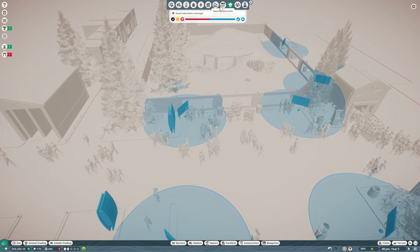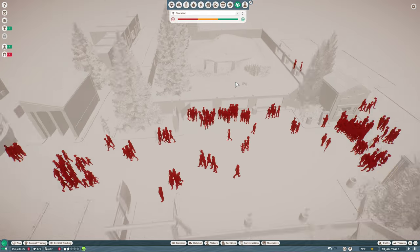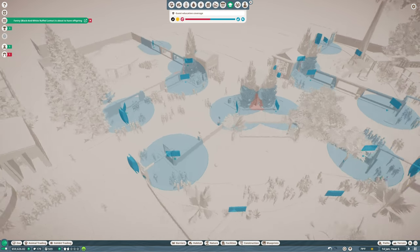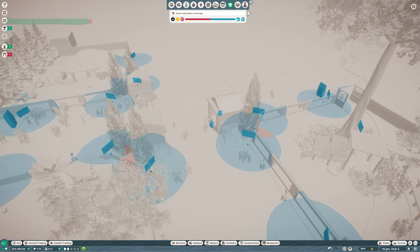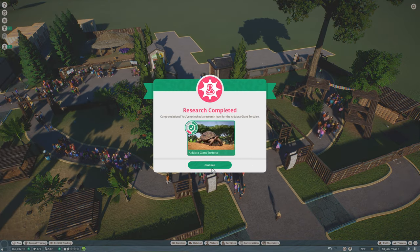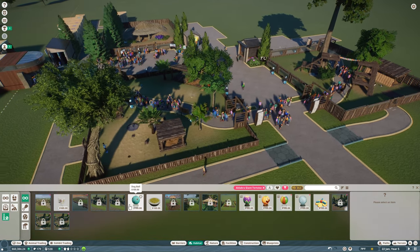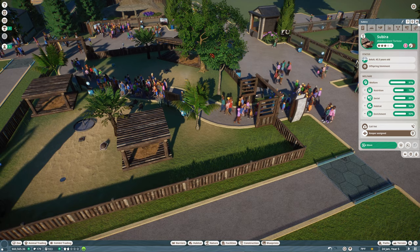So that should really improve our education. If you come in here now and see guest needs — education. That's what they're at. Facilities, education coverage — there is quite a bit of education in here. I'm happy with that. And our lemurs have already had offspring — let's come in here and see. Research complete on the tortoise. Let's come in here real quick — they have plenty of toys and plenty of enrichment. Very good.